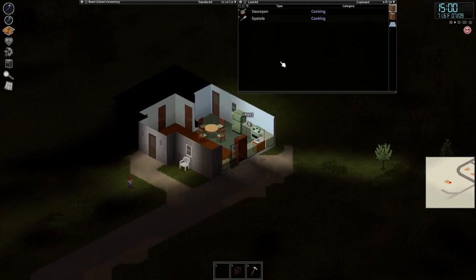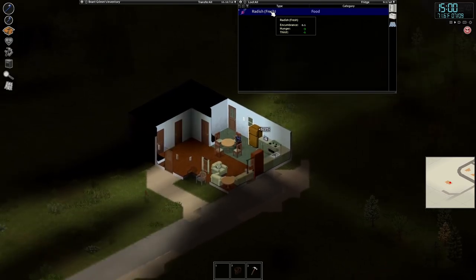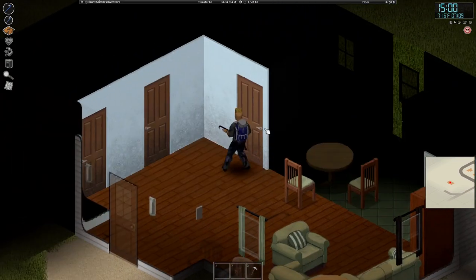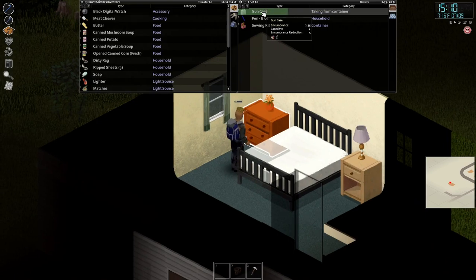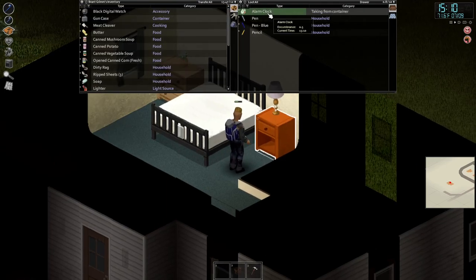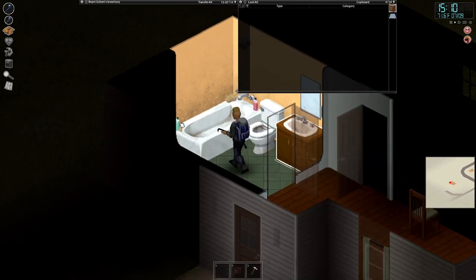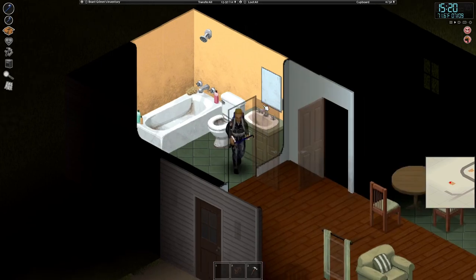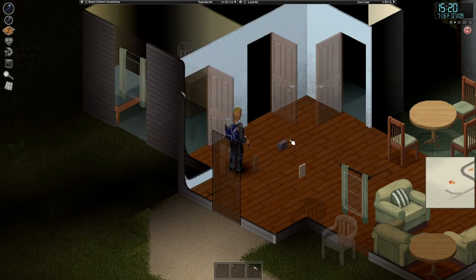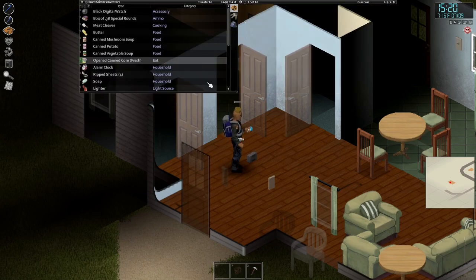I'm trying to figure out how you get on top of things. I know you can't normally — probably need a mod. Oh, a gun case! This is important, but I'm too heavy now. An alarm clock — I'll take it. I think an alarm clock can be used to actually distract zombies since they get distracted by noises.